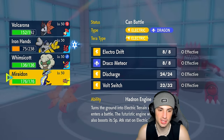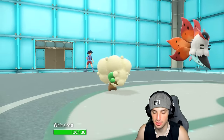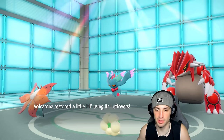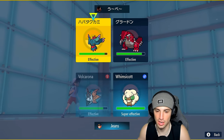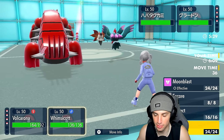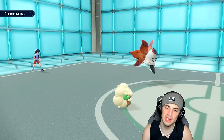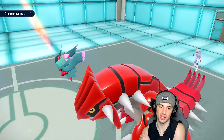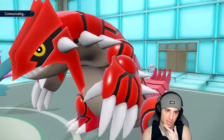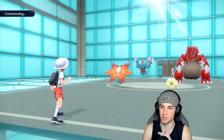A little bit of RNG never goes for me — Iron Hands soaks that. Volt Switch pivots out, does negative five. From here I'll bring out Whimsicott for speed control. We're going to start throwing Heat Waves — oh, actually I have Flamethrower, not Heat Wave. That kind of sucks. Let's go Bug Buzz into Groudon instead, and put up Tailwind. Bug Buzz is probably better damage anyway — though Flamethrower would have given a chance to burn Groudon, which would have been huge.